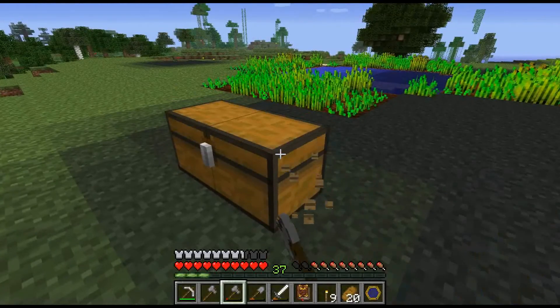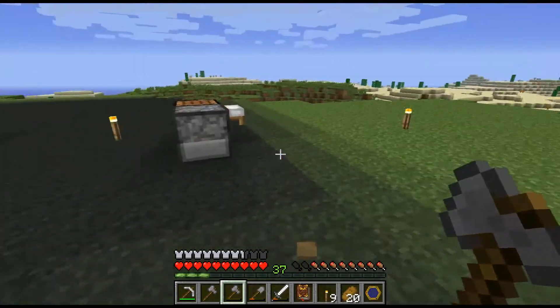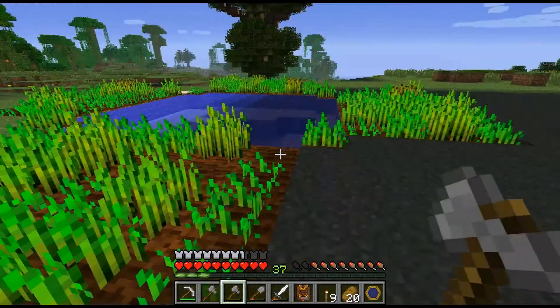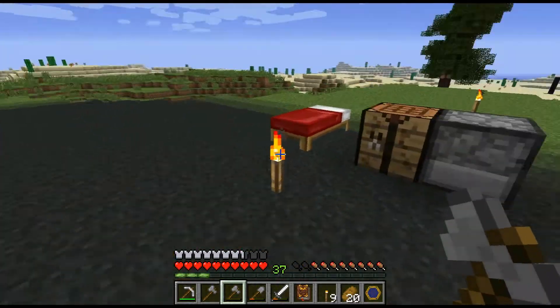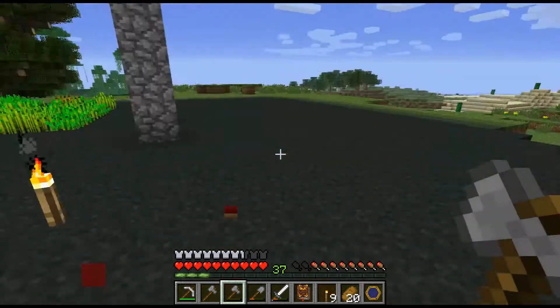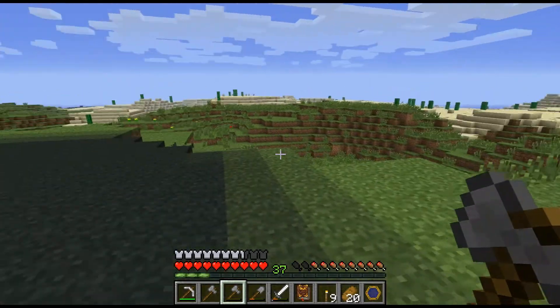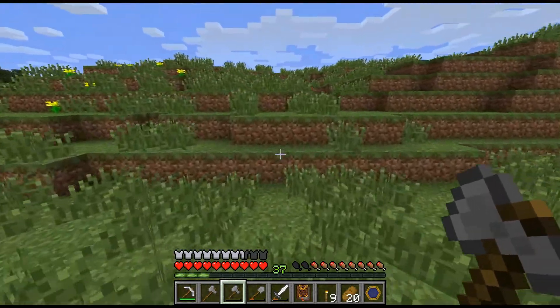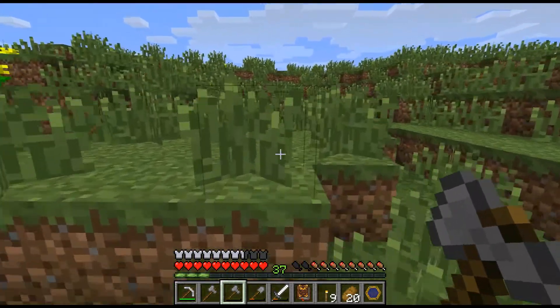I'm going to take this chest with me. We won't be coming back here, I don't think. I'll take the bed, actually - the rest I don't need. So we're off, going back to the mystical forest. That's where we're pretty much going to stay, that's going to be our home base. Even though right in the spot that I am, there's like a ton of zombies right under the ground.